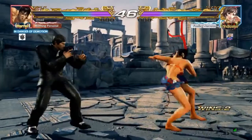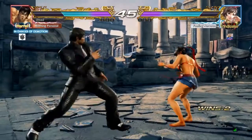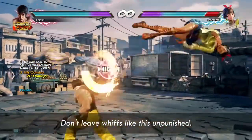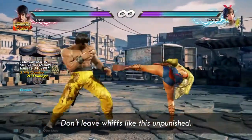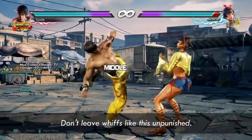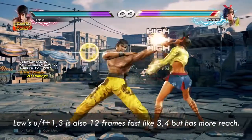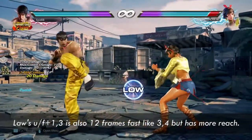You can see here that she whiffed a mid getup kick. Train yourself to punish whiffs like this with 3-4-4. Or you can punish getup kicks with 4-4-4-3. Also, if you block one, remember that Law's up-forward 1-3 is the punish for mid getup kicks.